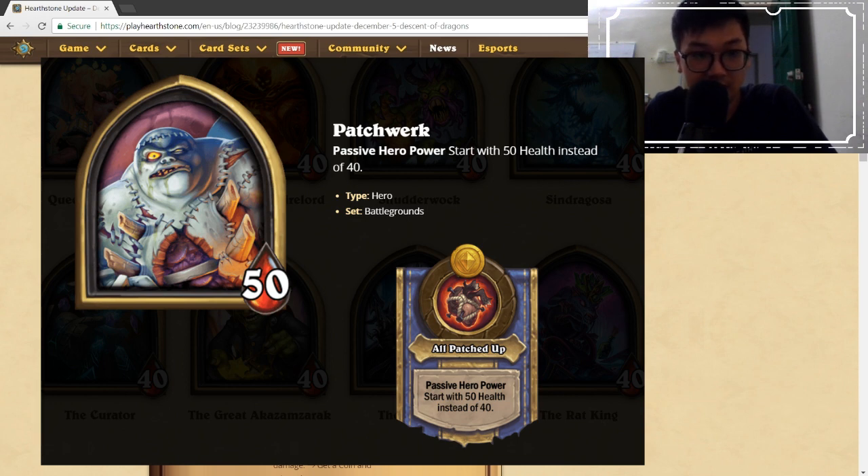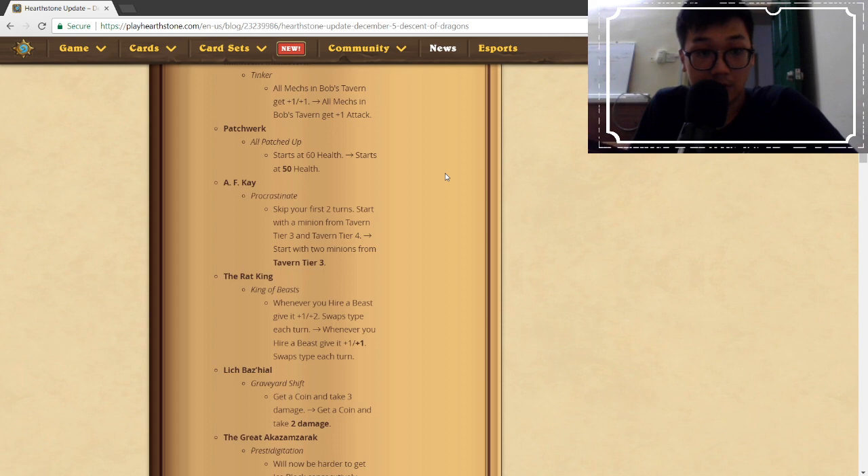Patchwerk — which I got confused with earlier because of the P — is getting a starting health nerf. He was at 60 health, which was 24 additional health. With less than 10 health in the change, you could die much earlier. Ten health is quite a bit for the early game, so this nerf may really affect Patchwerk's standings.